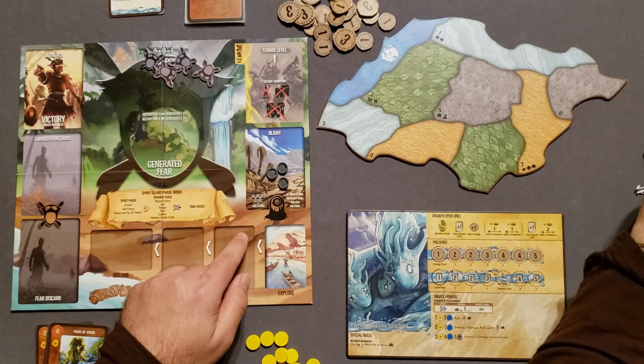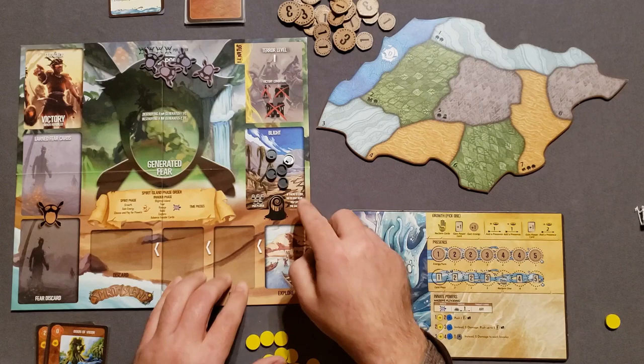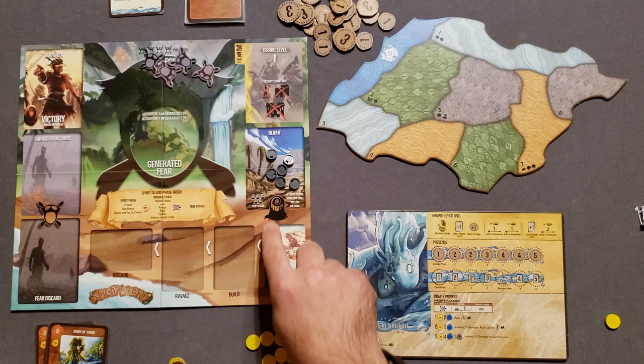There was an error that's been discussed on Board Game Geek. The designer says that after you've added all your blight, you add one more blight — so you get six for one player. If you had two spirits, you would do five plus five plus one more, making eleven, and so on.